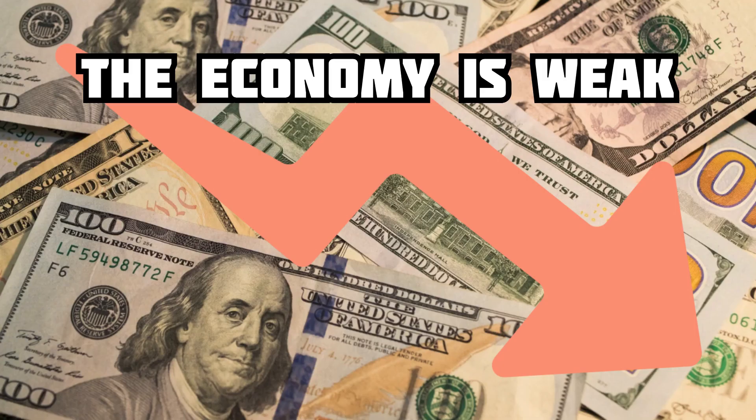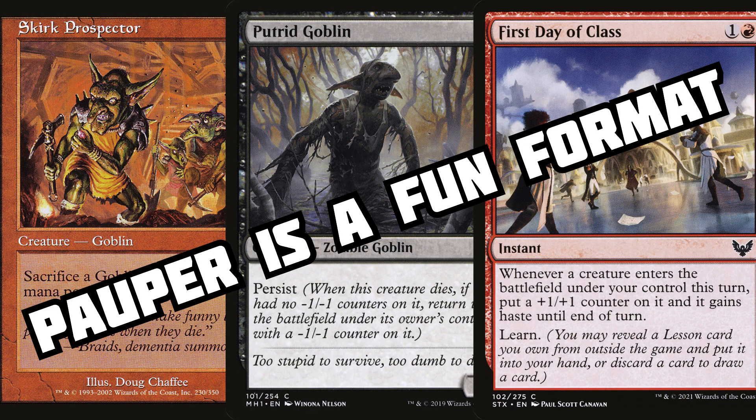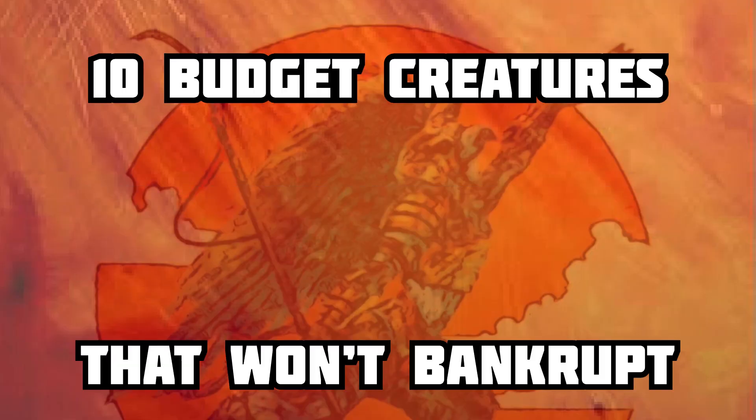Inflation is high, the economy is weak — are you feeling the strain? That's why I'm making budget decks. Seriously, stop with the Popper decks and the draft chaff Commander decks. That means no more weak decks — I've got 10 creatures that are going to really perform and not bankrupt ya.